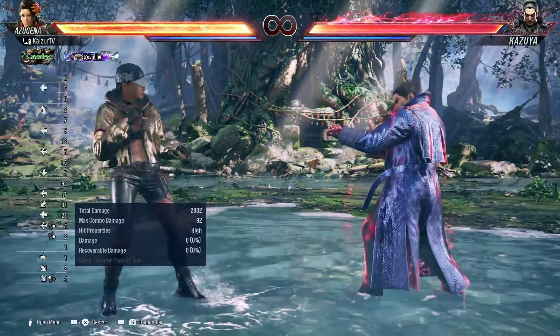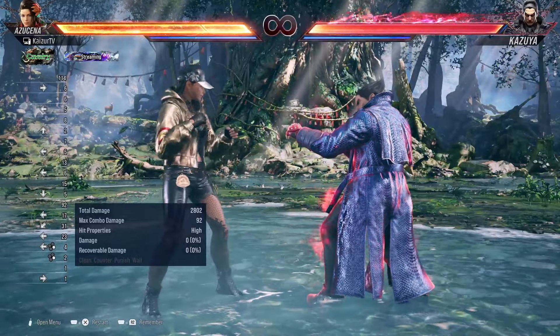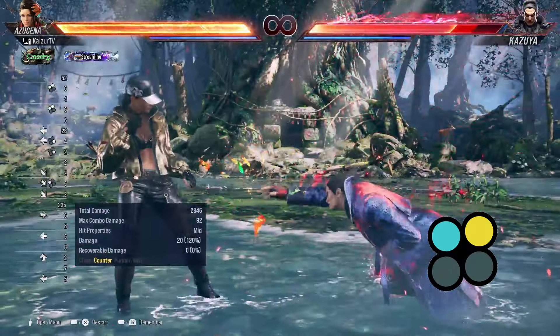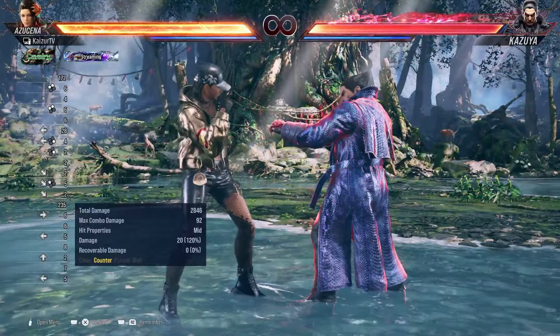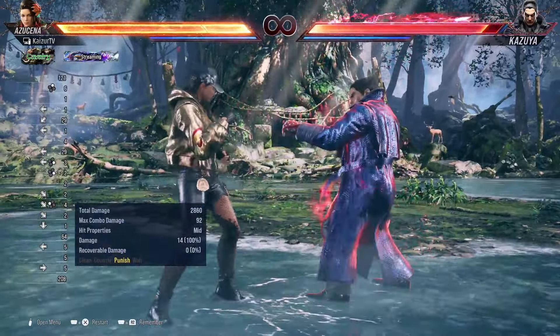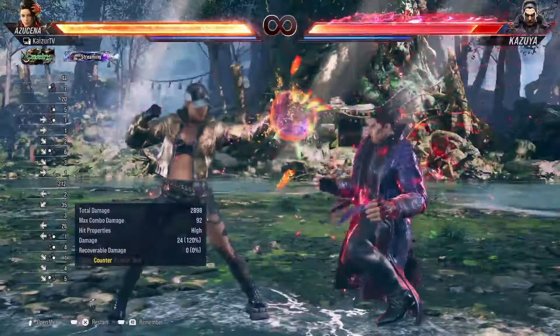For this drill, on hit you want to use back turn 1+2 and you'll get the counter-hit launch. When it's on block, you want to hold down back and get a punish on the whiffed high-high. You might be wondering about what if he does a mid — oftentimes you'll still be able to get out of it because they're reacting and waiting for you to not finish the string.